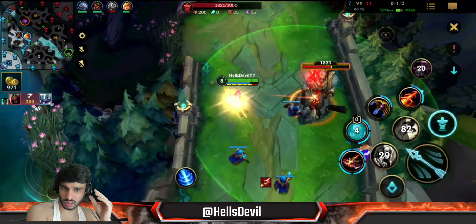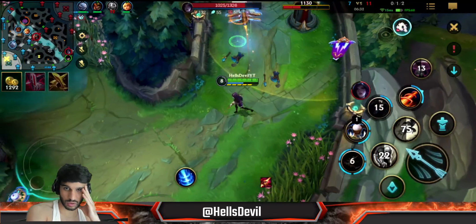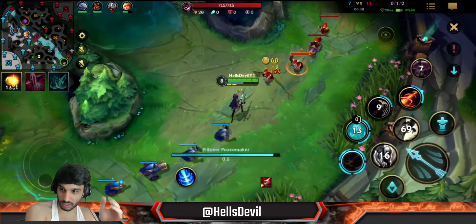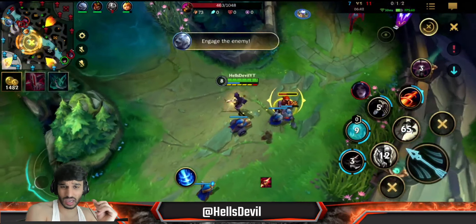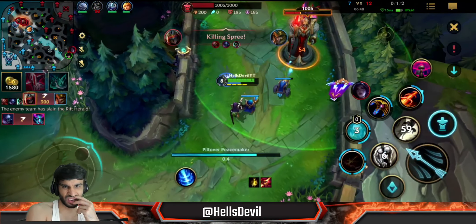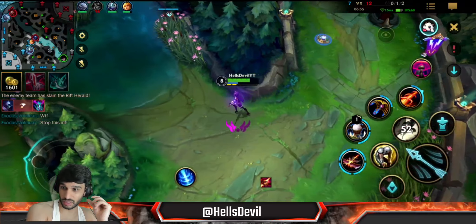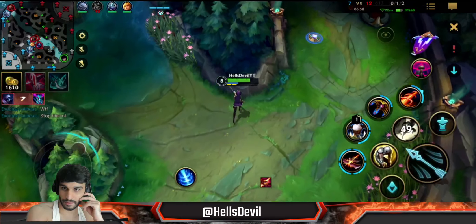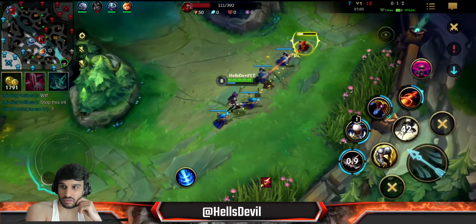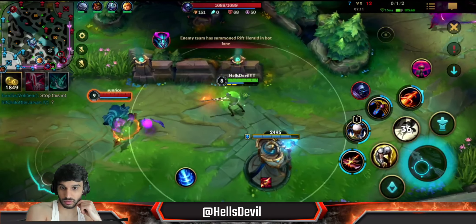We're six minutes and twenty seconds in - turret plates are still alive, so I'm just getting some free turret plates. Look at how much damage your first ability does if you hit it head on - it does huge damage. If you hit it via a minion or another enemy it only does 40% damage, which is significantly less. You can really bully any ADC - even a Draven you can bully like that. Caitlyn counters Draven for that reason.